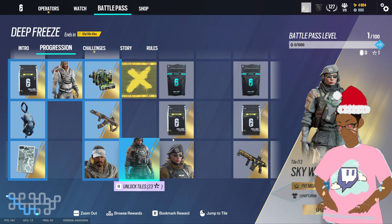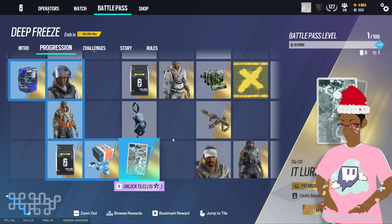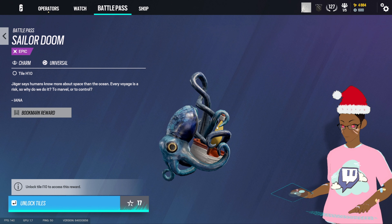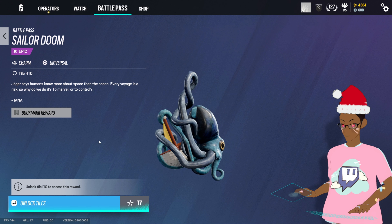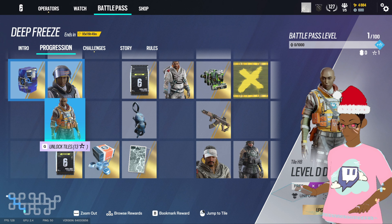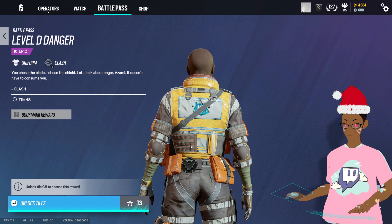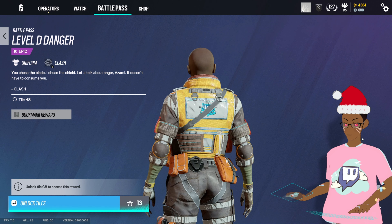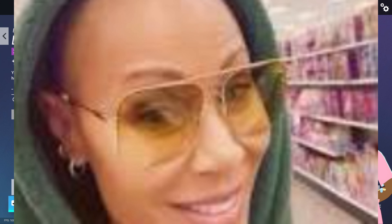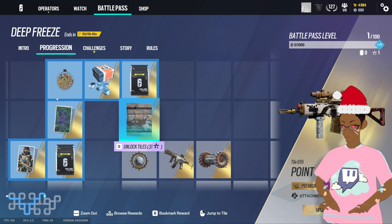We got some more charms — this is actually kind of cute. 'Ocean Man, she take me by the hand' — that's what this reminds me of. And we got some more skins. That bald-headed operator skin — shout out to Jada Pickett Smith.